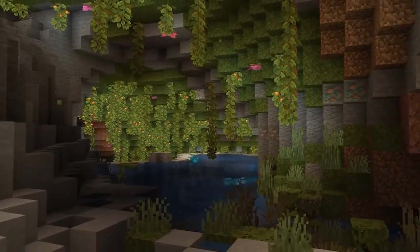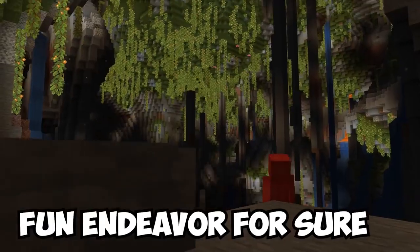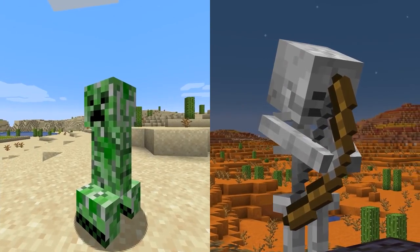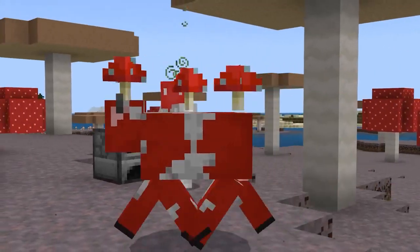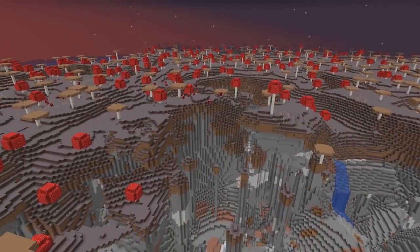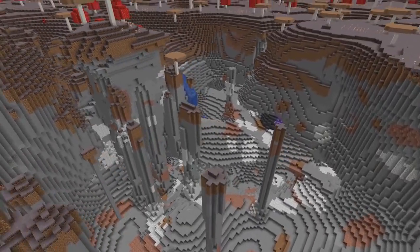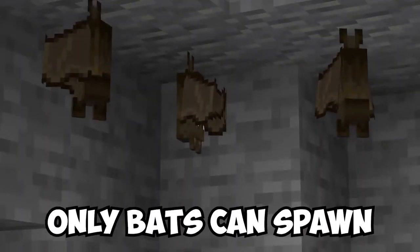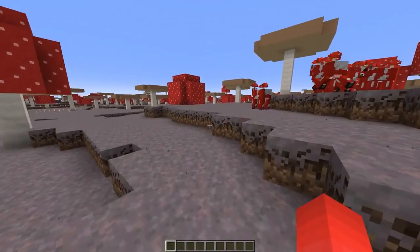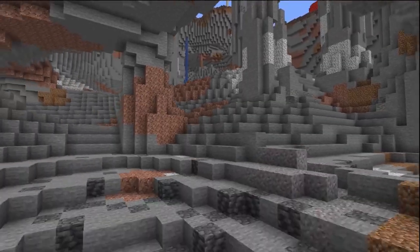Exploring the new caverns found in the 1.18 world generation is a fun endeavor for sure. But having to check for creepers and skeletons behind your back every five seconds is not as much. So to play on the safer side and get a change of venue, this mushroom fields cavern seems like a better pick. Here we get that same expansive cave to explore, but in a biome where only bats can spawn in the dark below — and that's basically free spawn proofing, which will be much appreciated the next time you go looking for ores.